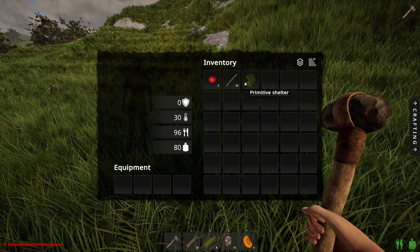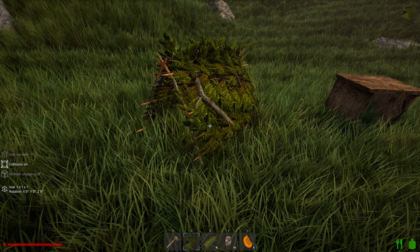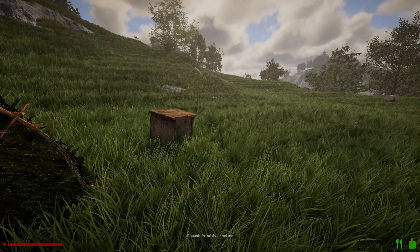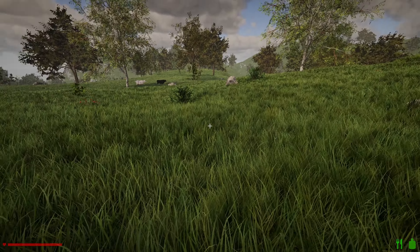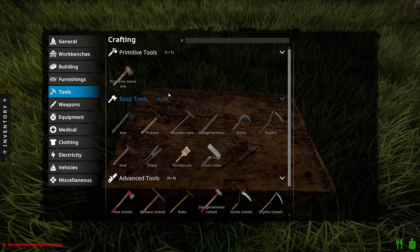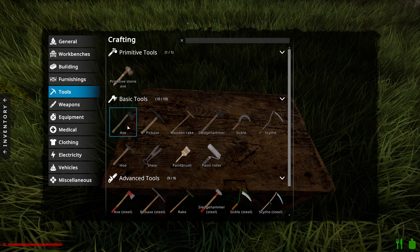Let's place this down. I'm not too phased about positioning these at the moment - this is just temporary, just to get set up. I guess the next thing is probably campfire. Wait, no - we need tools first. Primitive stone axe - and yeah, you can use that as a pickaxe. I was doing that just before with the iron.